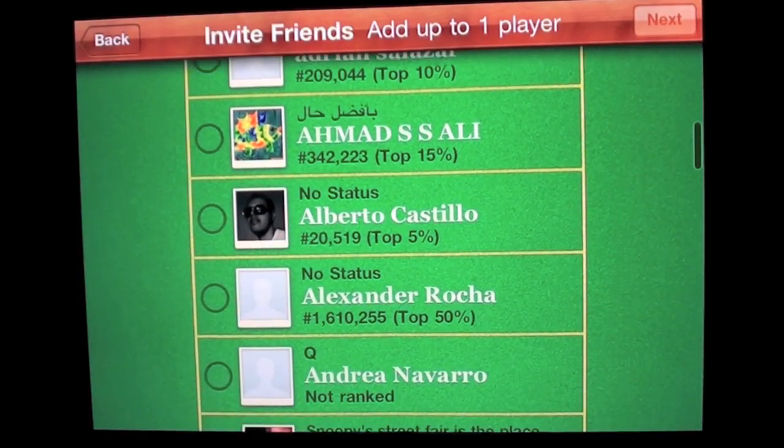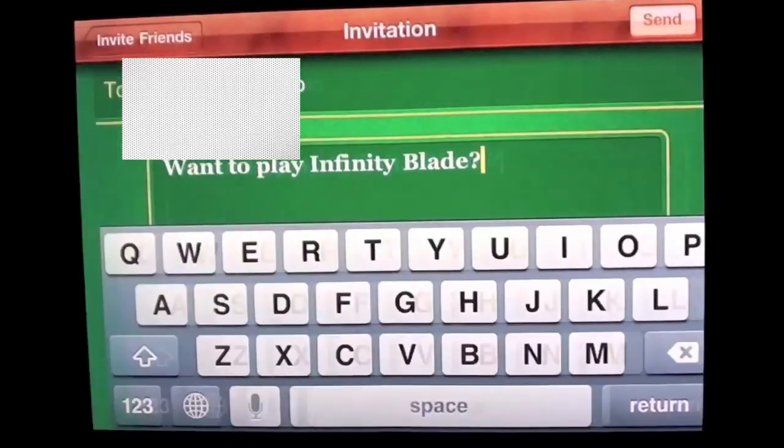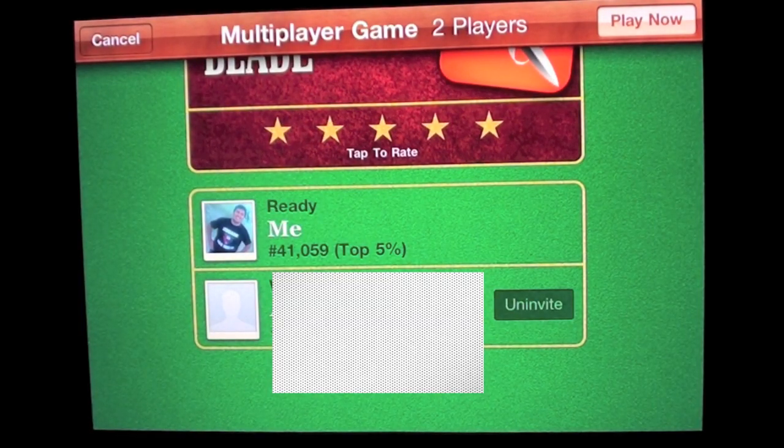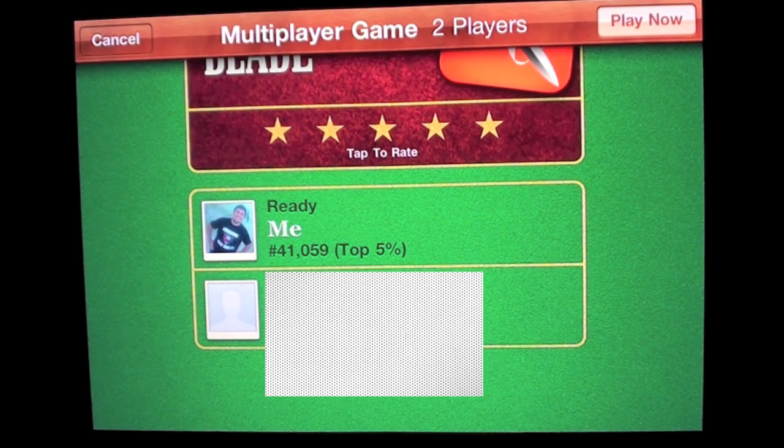Once you go to invite a friend, you're going to see a list of all your friends in your game center account. Pick the friend you want to invite and then send the invitation. Once you hear the sound, that means they're ready, and you click play now.